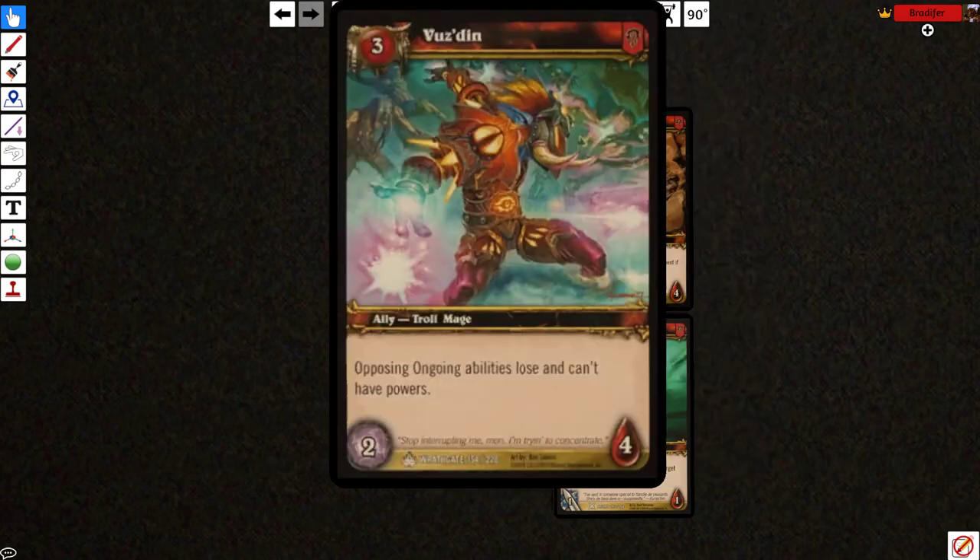Buzzed In: opposing ongoing abilities lose and can't have powers. This is not a permanent answer to equipment. You could play Banished to the Nether if you wanted a more permanent answer to abilities and equipment. But this guy is super efficient — he comes into play and shuts down all of their abilities, every single one. It could be Hurricane, cards like that. You could win the game — just play this dude, turn off their abilities, and continue to swing for lethal. He's a huge problem for decks that have ongoing abilities, and between all your other creatures it's going to be hard for them to have enough removal for him. That's one of the main reasons he's good in aggressive decks — they just run out of removal.